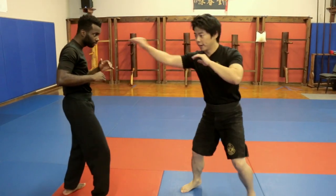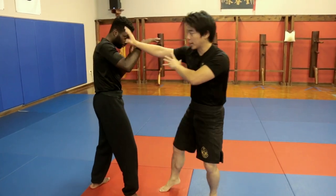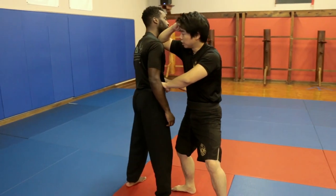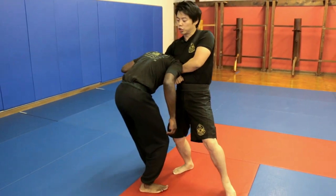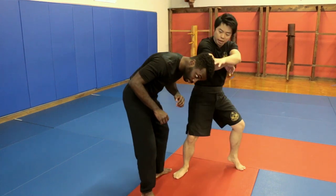One more time: I can fake, I can punch, step in — one, two, three, trap. Then enter — one and two, lift it up, grab, knee right there, push through, step in, then choke. You could swing it out, then use the elbow directly behind the head, just like that.